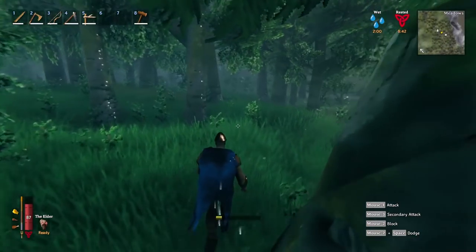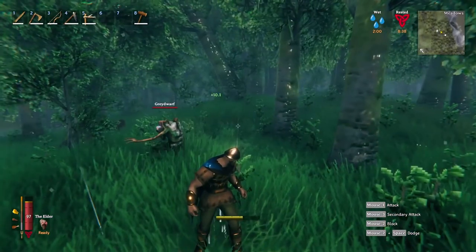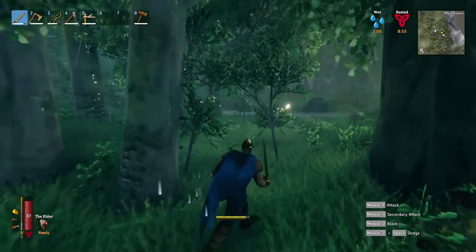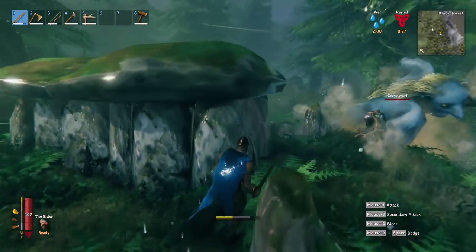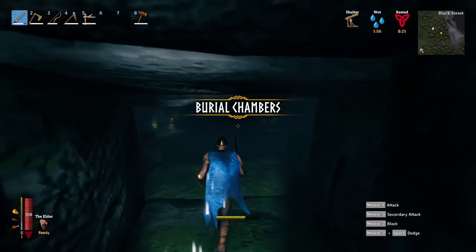This one will be empty, but keep in mind it will be filled with skeletons, so make sure you're ready to block by right-clicking. You should find druid-type creatures around as well. And there's a troll — watch out for those, especially if they have a giant log. Let's go inside the burial chamber.